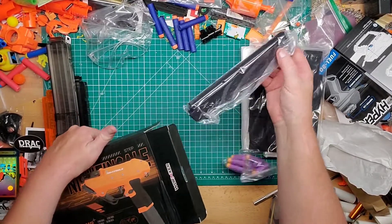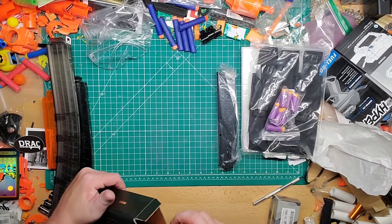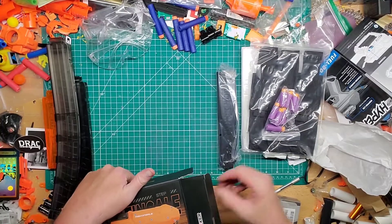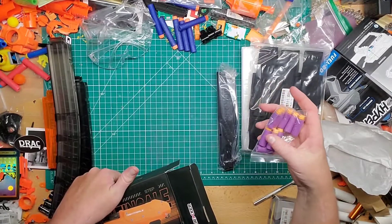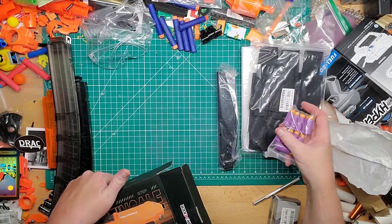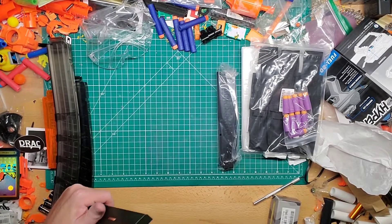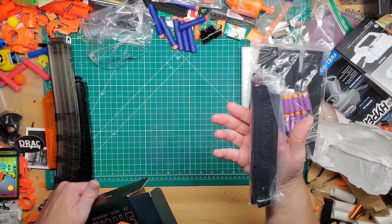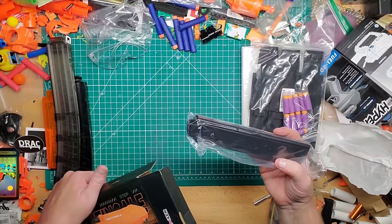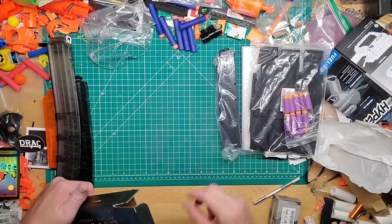So in the kit you get a magazine to go with some darts, which is nice to fill the magazine. Counting them out: one, two, three, four, five, six, seven, eight, nine, ten - you get ten darts.